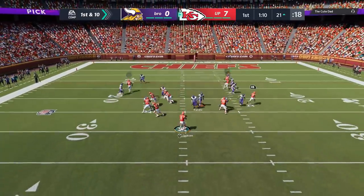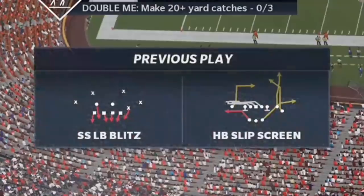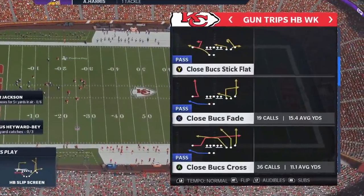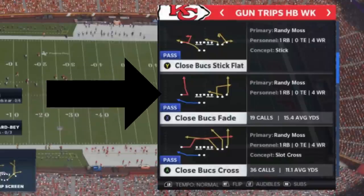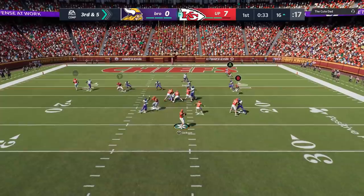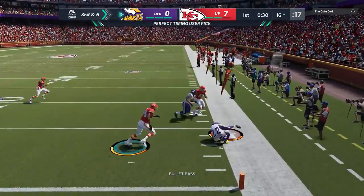I'm going to hit him with some more outside pass plays. He's still running cover 0, still sending a lot of really quick pressure. So we're going to go to my cover 0 formation plays. I try to hit him with a corner route — I thought I had separation but maybe the timing was off — and we just throw an interception, giving the ball right back.